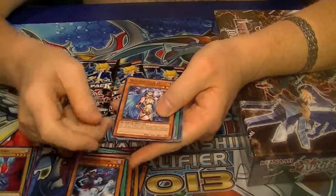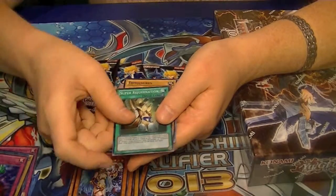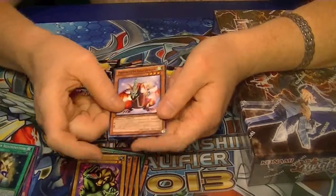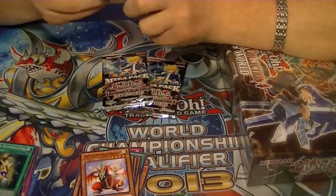Got a Rare Shadow Tamer, Ultra Heavy Storm, Secret Bottomless Trap Hole, and Super Super Rejuvenation — and a Harpy's Pet Baby Dragon. It was noteworthy.